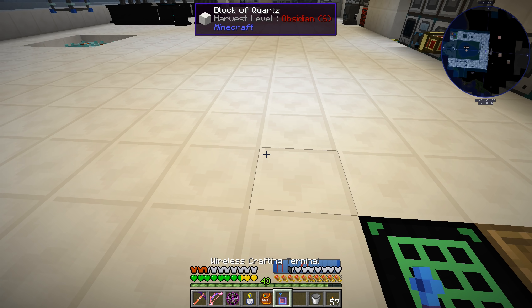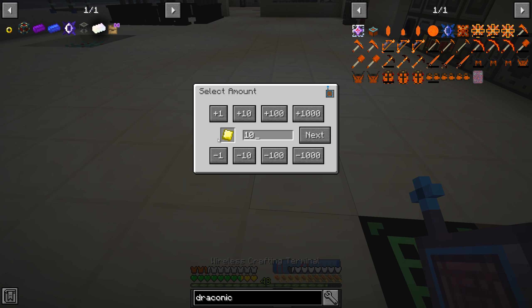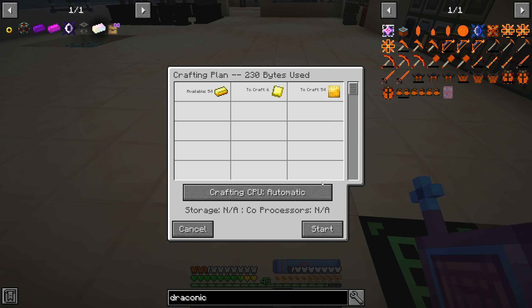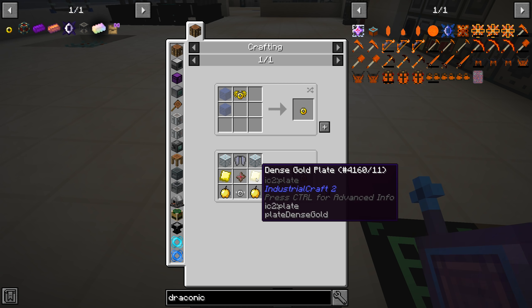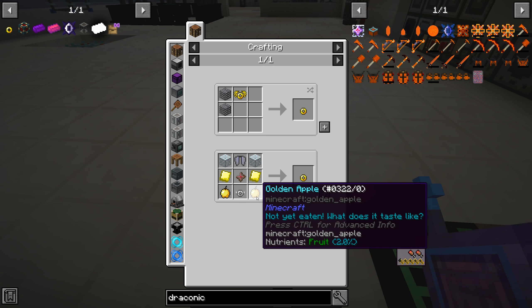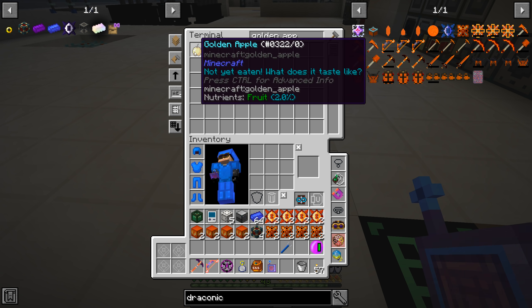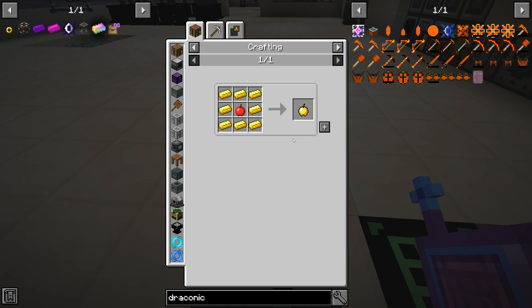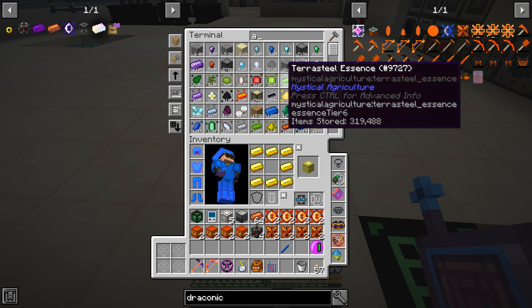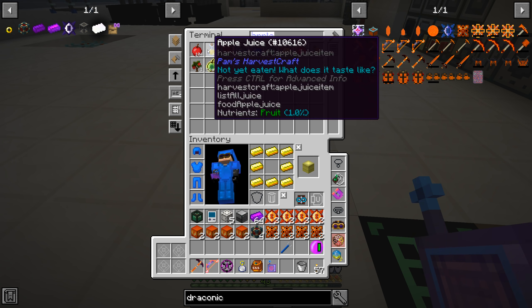We need to get ourselves six dense gold plates — we need six of those. Those are cooking up. We need ethereal glass, and we have plenty for what we want to do. We need six golden apples and we only have one. Those are not on auto craft, so we need apples.